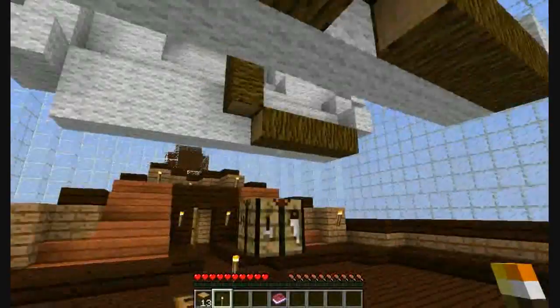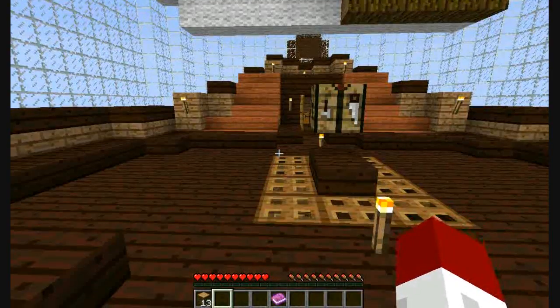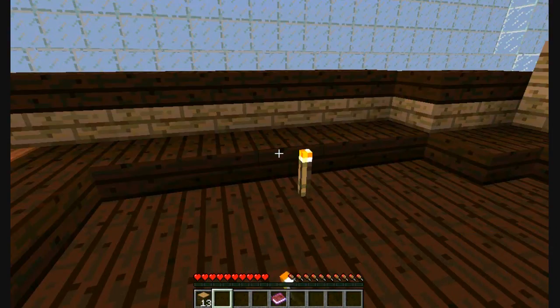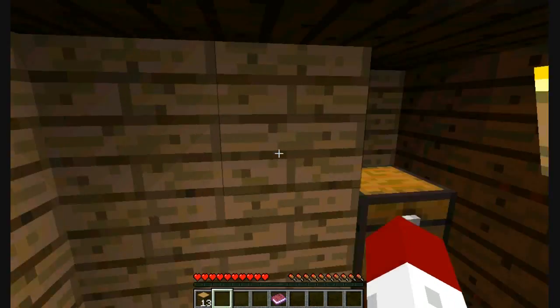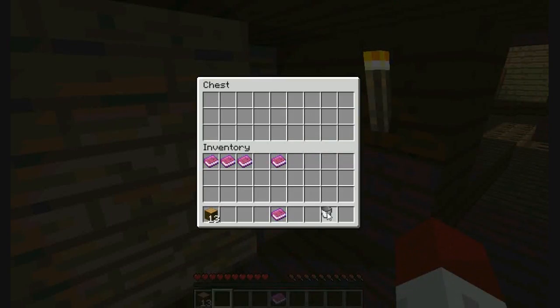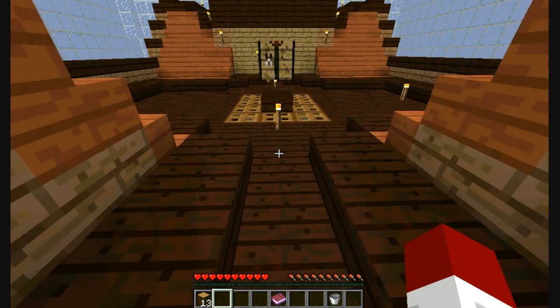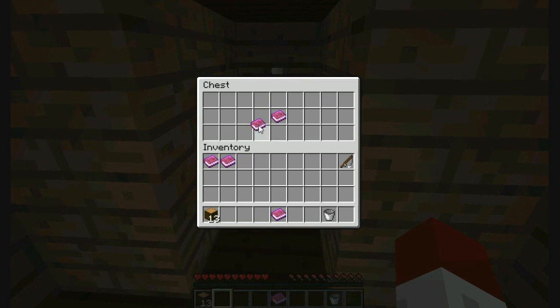Let's put that right there. Let's quickly explore the boat — there are some dummy chests. There's a bucket, which will be important for making the cobblestone generator, and a fishing rod. Let's keep that.